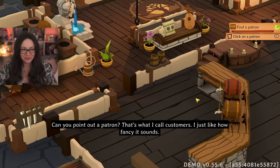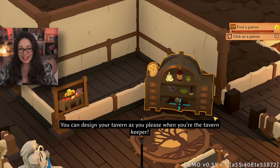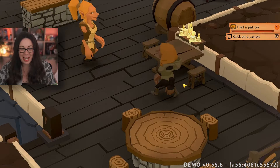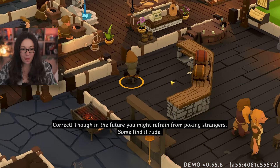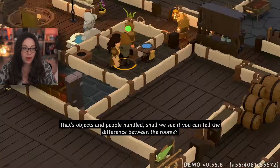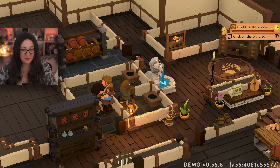Should I be naughty again and be cheeky? You can design your tavern as you please when you're the tavern keeper. I'd better do the right thing. In the future you might refrain from poking strangers — some find it rude. Where are they going? Shall we see if you can tell the difference between the rooms? Can you locate the store? I found the bathroom — that's the toilet! They're just scrubbing at it with a mop.